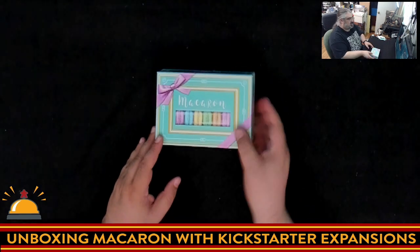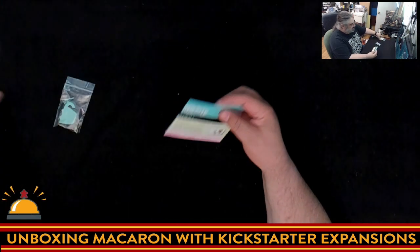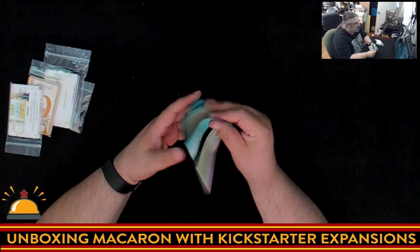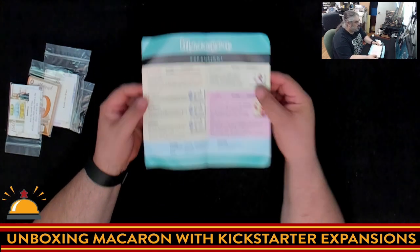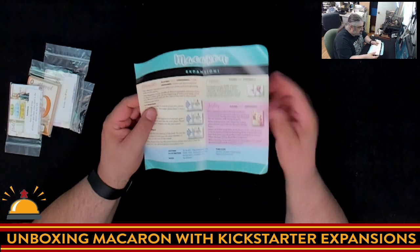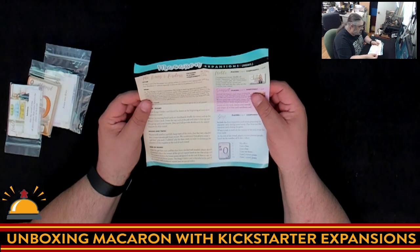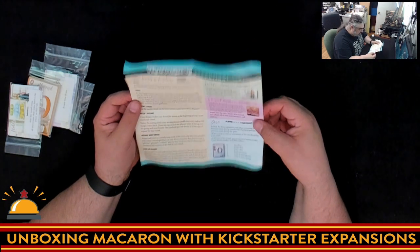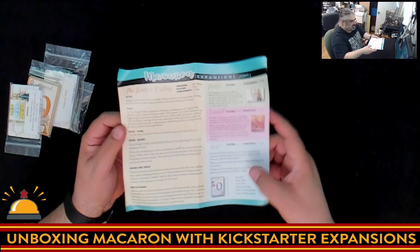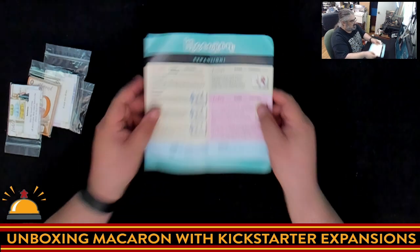This was a Kickstarter, and with the Kickstarter there were some exclusives called the Macaron Expansions, which I have here. These were not part of the prototype, so I have no idea what these do. You have a bunch of standalone ones including the Barista, Emma, the Jester, and then on the back we have the King's Orders, Noble, Sunset, and Zero. So seven expansions come with this.